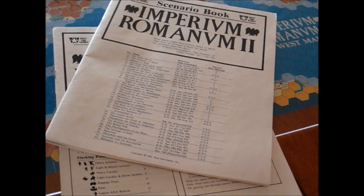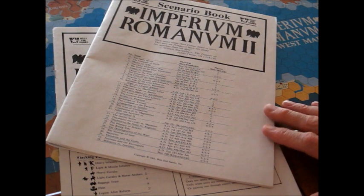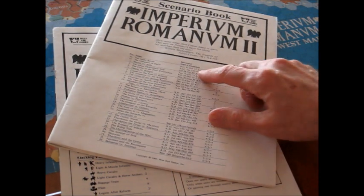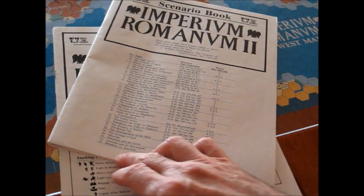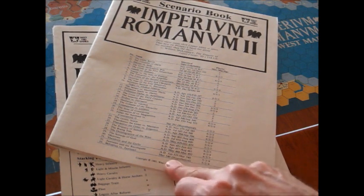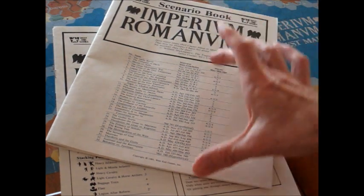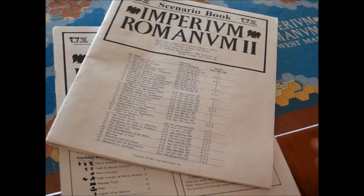Just to give you an idea of the scope that the game covers, we're going to take a brief look at the scenario booklet. There are 33 scenarios. They range from the Gallic Revolt in 52 BC — that's with Julius Caesar — to Balsarius versus Justinian, which is a hypothetical scenario in March of 540 AD. So from 52 BC to 540 AD, you're covering a heck of a lot of ground.